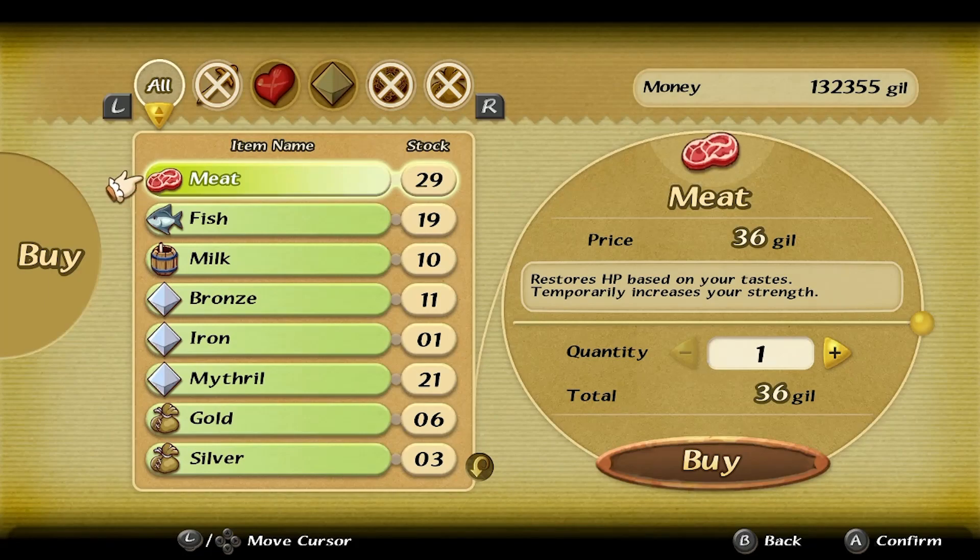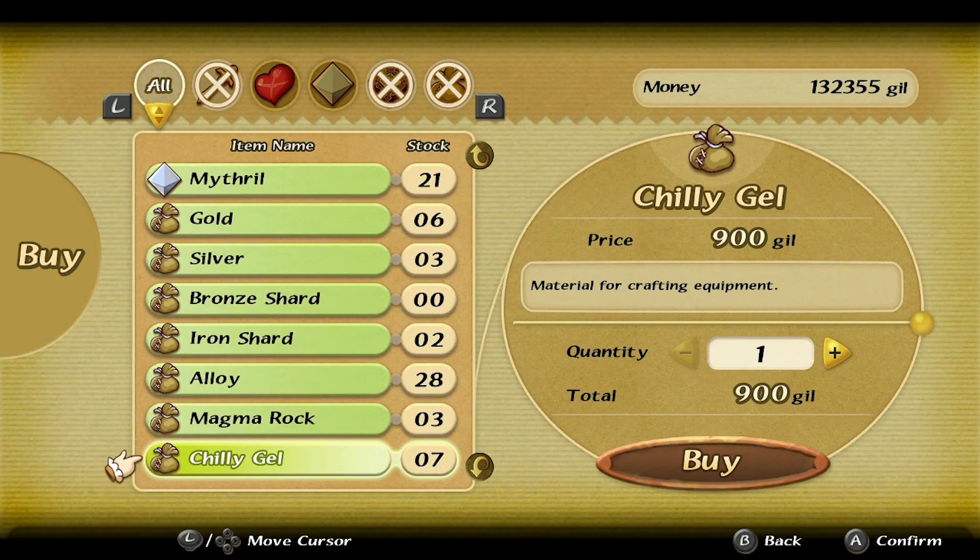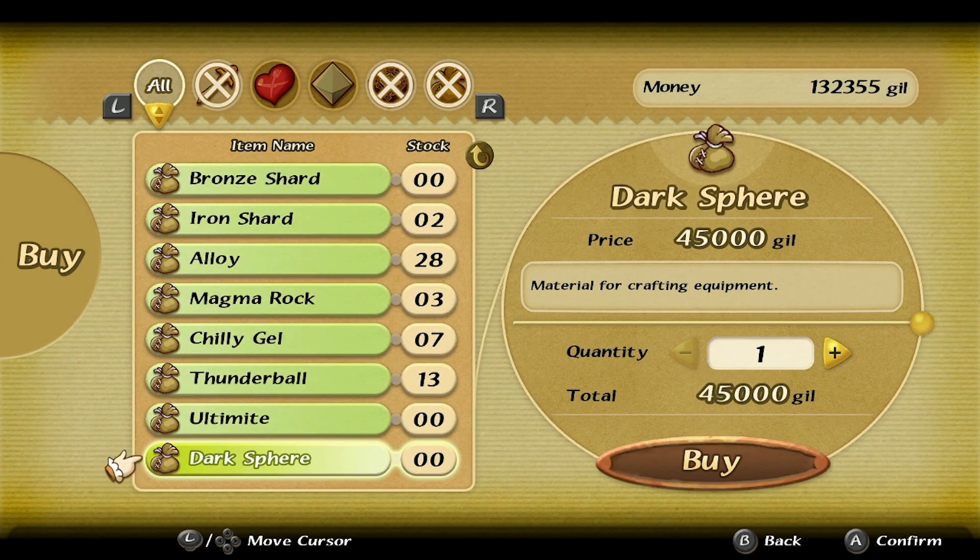Once you have both scrolls, the necessary components — ultimite for the weapon and dark sphere for the ring — should be available from the merchant family for 50,000 gill each.